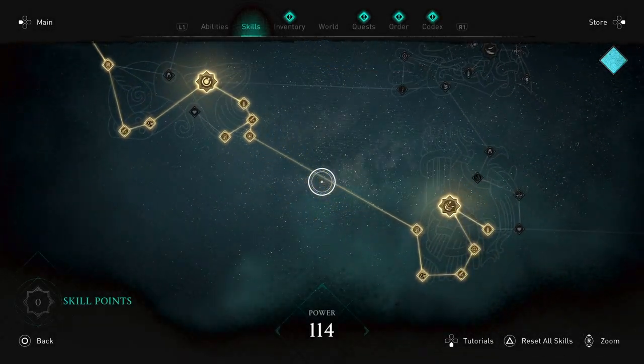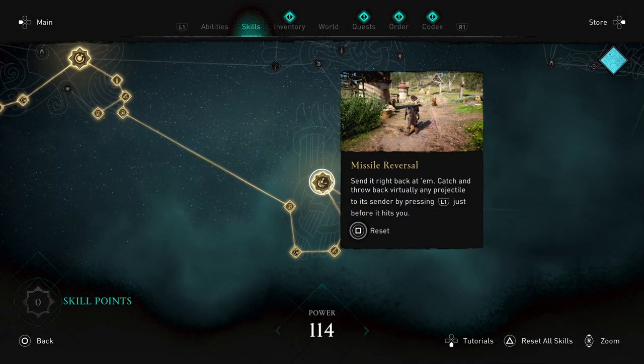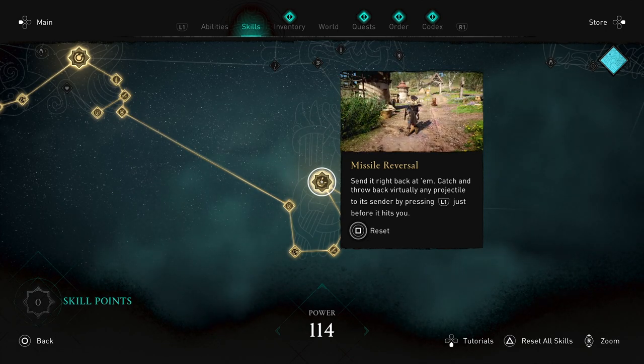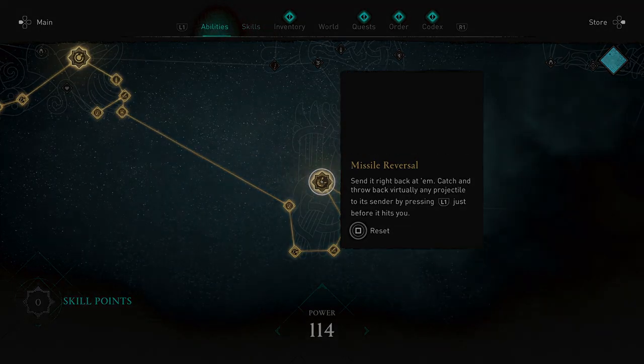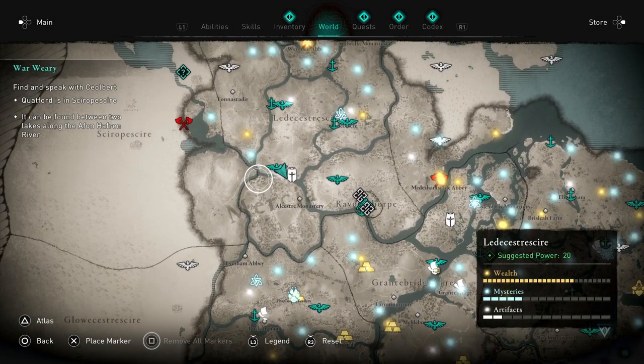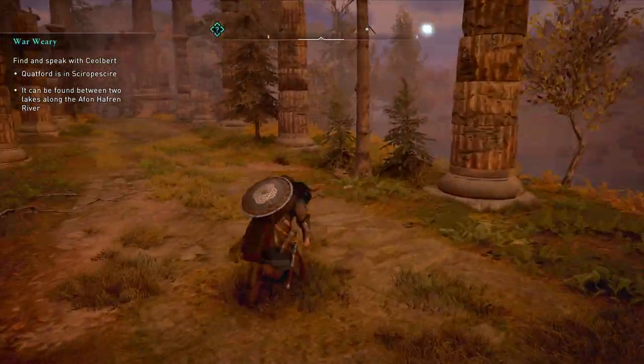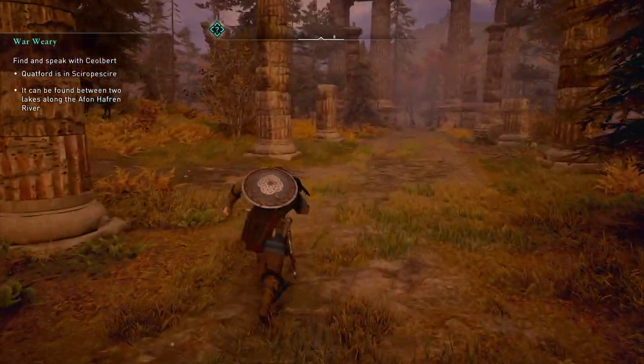There's a particular skill that you want, which is the missile reversal. It's right at the bottom, so you might need to reset a few of your skill points to be able to get to it. But once you've got the missile reversal, you're in a really great position to take on Redwalder.